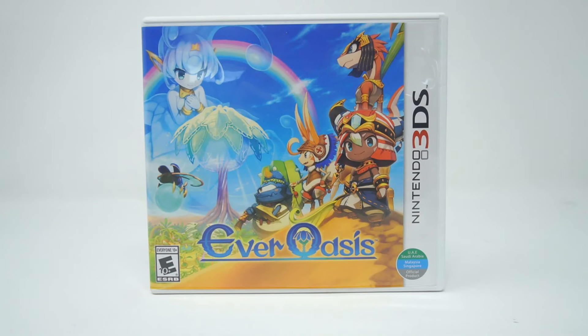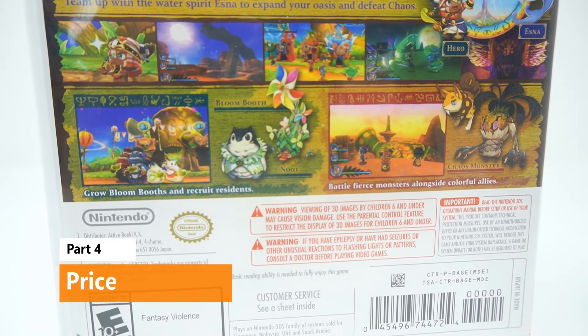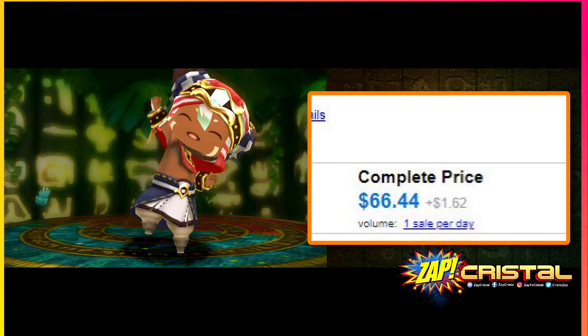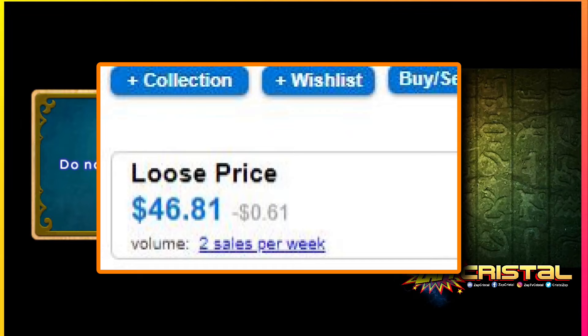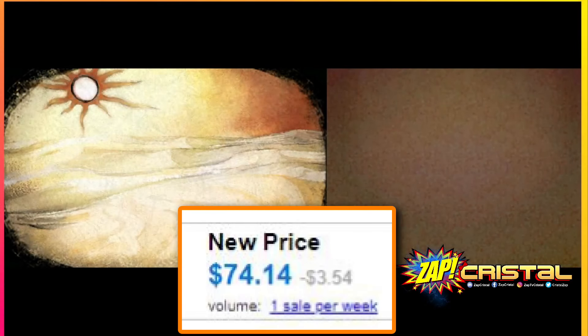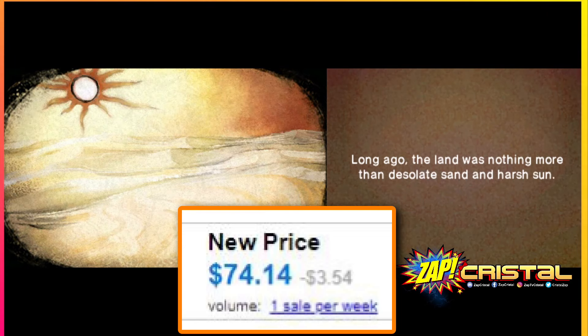We've covered visuals and audio, so let's jump into the value and what the game is currently going for. All prices shown are for the US region only. If you're looking for a copy complete in box, it's going for $66. If you don't mind looking for it loose, you'll pay around $46. And if you're looking for it sealed and unopened, it's currently going for $74.